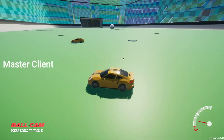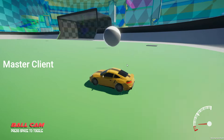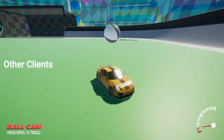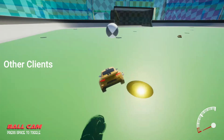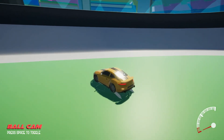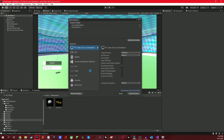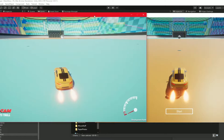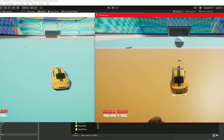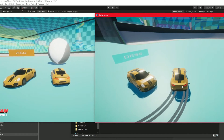Joining a server and having your car spawn works great, but the ball is a whole other issue. If you are the master client — the person who owns the ball — it works great and the ball collision is perfect. But if you're just a client and not the server owner, the ball collision does not work great at all. I did some research on physics collision-based systems online, but no one really has a solution for it while using PUN2. After hours of headbanging, I got a countdown working so the master client can start the game and it will count down for everybody. I also got player names above their heads that grow bigger when you go farther away, kind of like in real Rocket League.